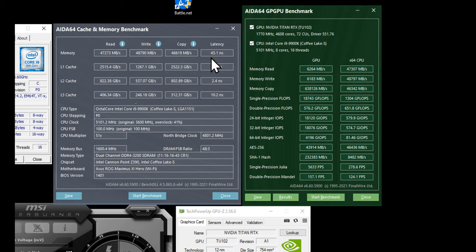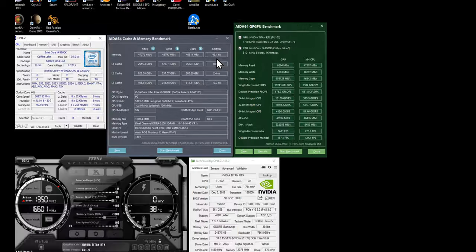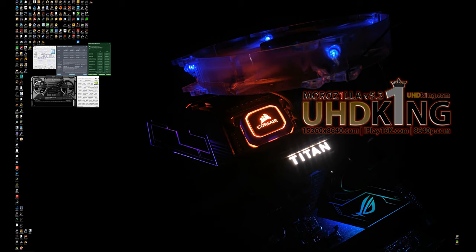Here are the AIDA64 benchmarks for those curious to compare system RAM speed. To find how fast your DDR4 is versus mine, take the read/write/copy bandwidth in megabytes or gigabytes per second, divided by the latency in nanoseconds, to find how much bandwidth per nanosecond you can push. My DDR4 is running 1.6 volts to maintain 3200 MHz CL11 with 1T command — keeping communication between the DDR4 and processor as fast as possible.